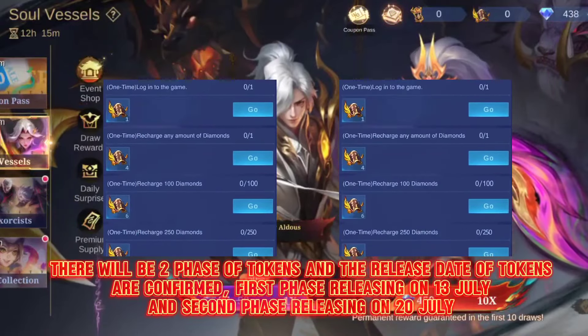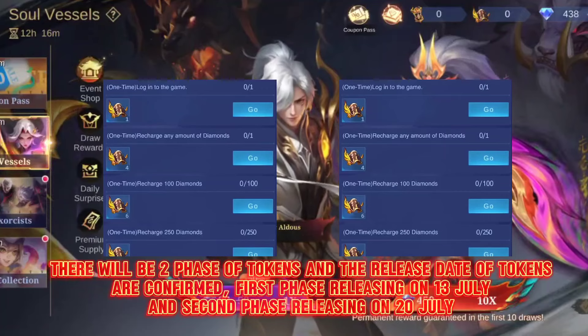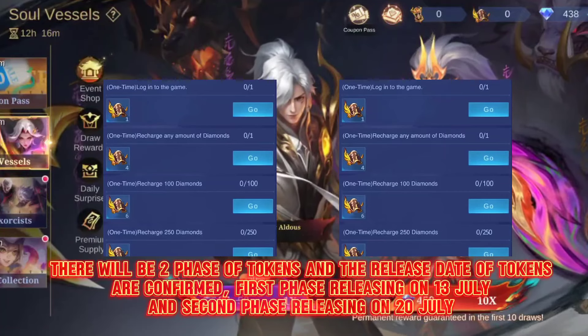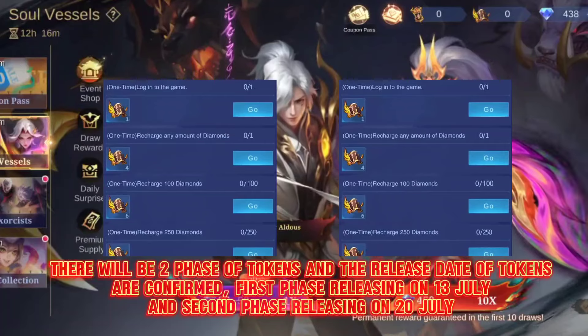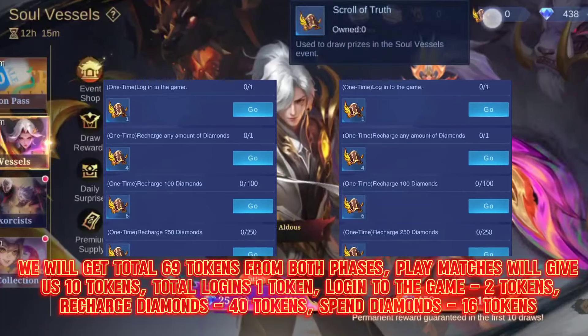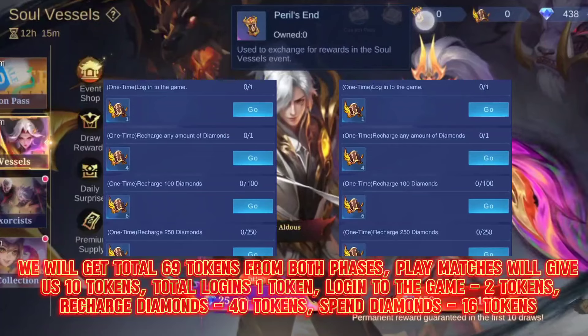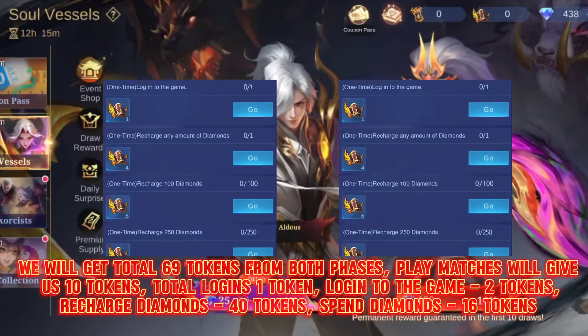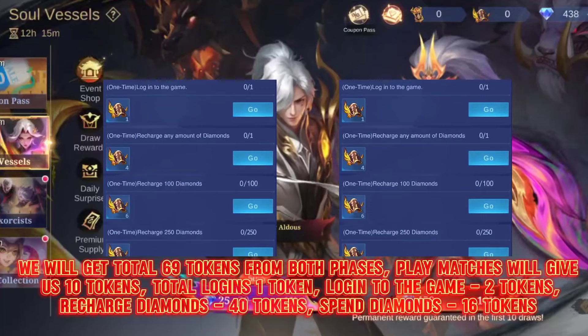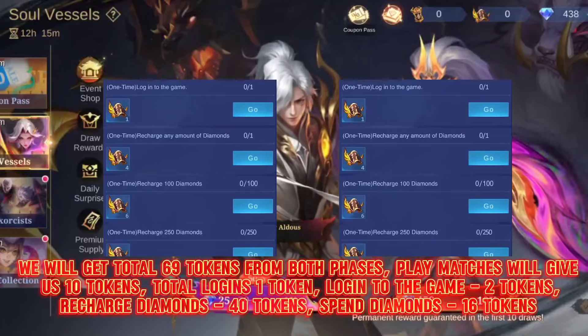There will be 2 phases of tokens. The 1st phase releases on 13 July and the 2nd phase on 20 July. We will get a total of 69 tokens from both phases: play matches gives 10 tokens, total logins 1 token, log in to the game 2 tokens, recharge diamonds 40 tokens, and spend diamonds 16 tokens.